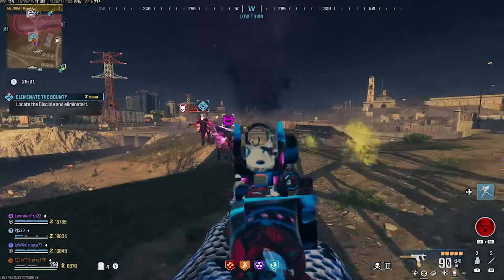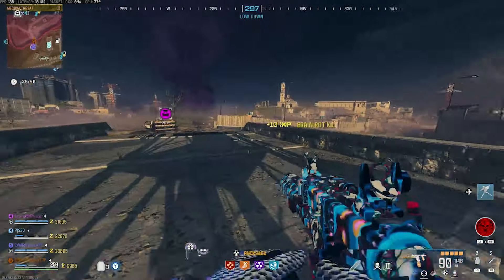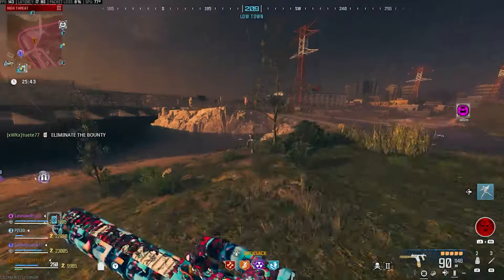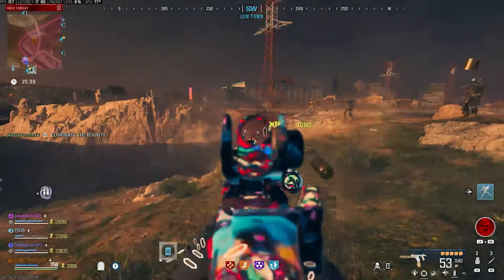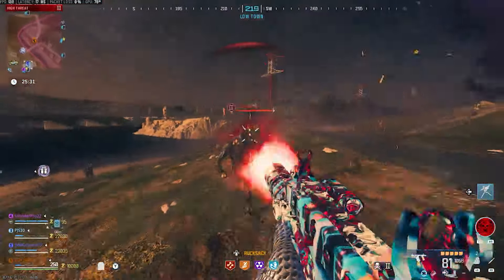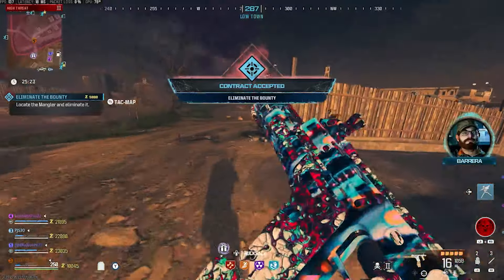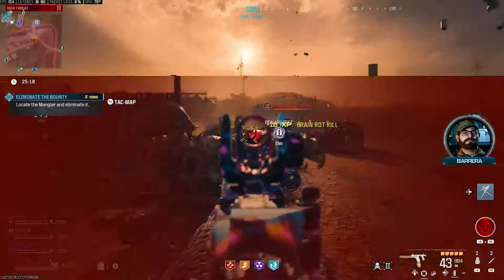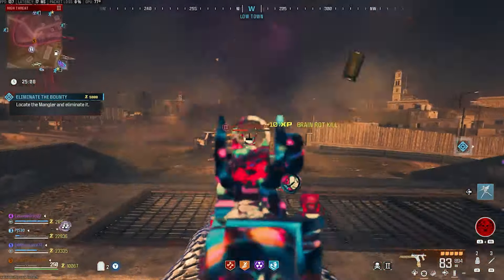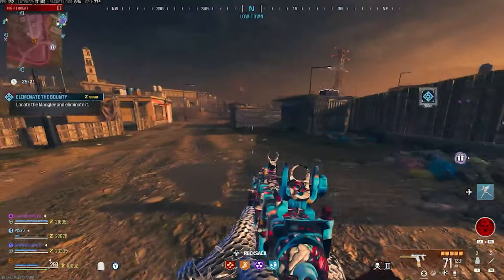We've got a bunch of tier 3 zombies coming through. We managed to take the disciple down pretty quickly. I want to jump into tier 3 and see what sort of damage we can do against those tier 3 zombies without a legendary Aether tool yet. Taking down this armored zombie — it's actually not too shabby. That's no legendary Aether tool, no tier 3 Pack-A-Punch or anything like that. So we'll go chuck a legendary Aether tool on and really start seeing what damage this thing does in the tier 3 zone. Aiming for those headshots, we can start melting through these zombies. It's actually a lot better at tier 2 Pack-A-Punch than I thought it was going to be.